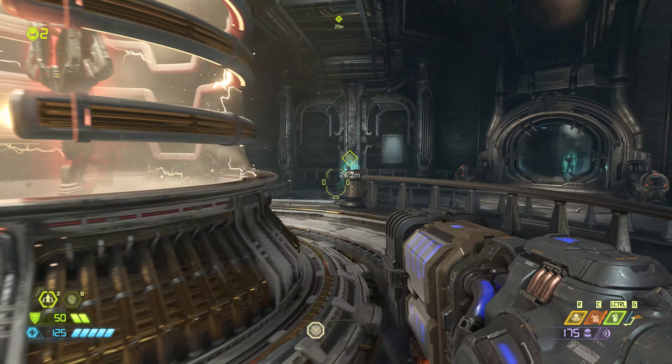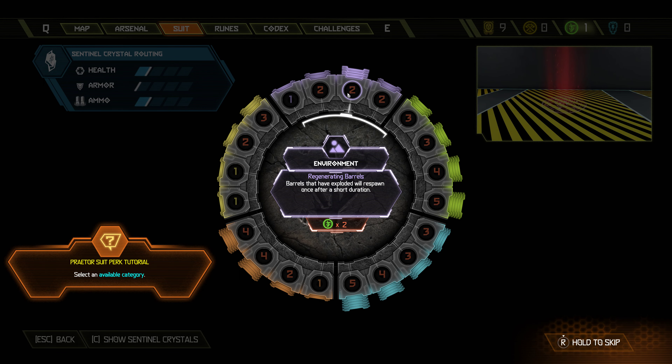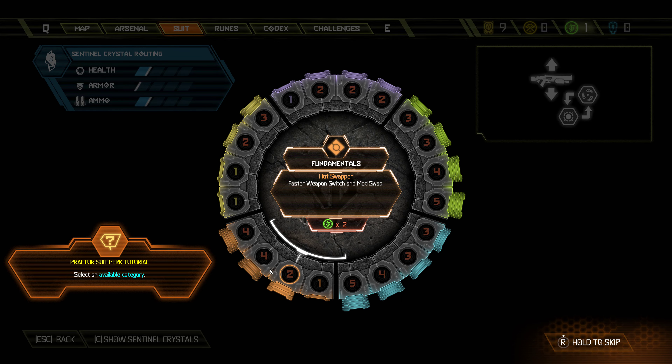Praetor suits — you spend Praetor suit points to purchase the suit perks and upgrade abilities to unlock new ones. Let's see here — how many do we have? We only have one right now. Environment: rad suit takes less damage from toxic sludge. Faster ledge grab. Reveals the auto map station location. So there's exploration, environment, frag grenade, ice bomb, and fundamentals.